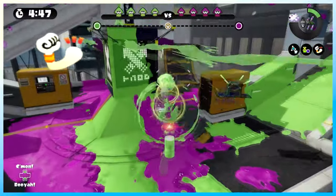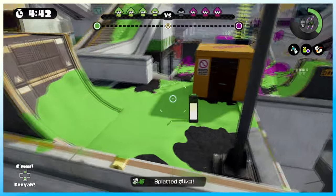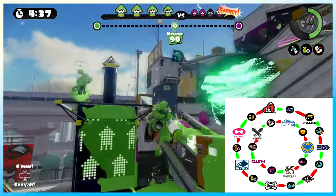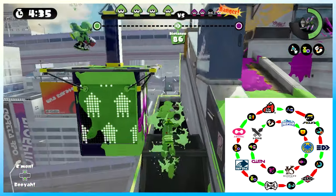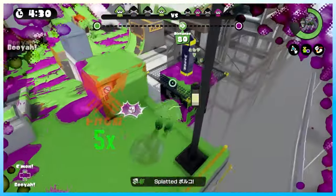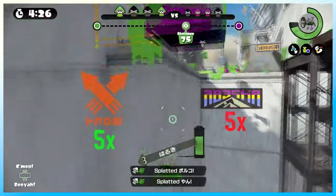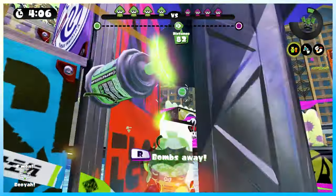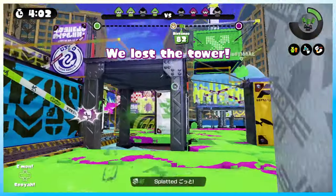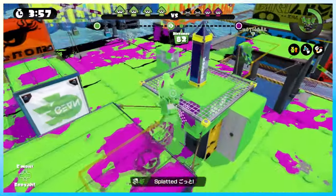Damage Up is a stackable ability that's pretty straightforward. It increases the damage for your main, sub, and special weapon. Since this is our first time going over stackable abilities in the series, each of the brands of a gear piece is more or less likely to roll a certain ability when leveled up. Damage Up is 5 times more likely to appear on gear with Squid Force, and 5 times less likely to appear on gears with Incline. Damage Up has always been prominent throughout the life of Splatoon 1, though its in-depth workings are a little bit more complex. Damage Up will not reduce the amount of hits you need to kill, and will cap out the damage at certain variables.